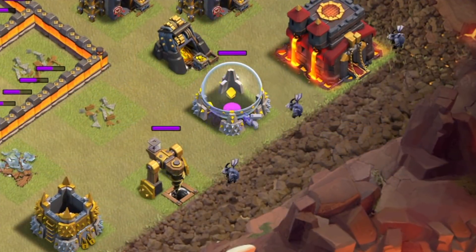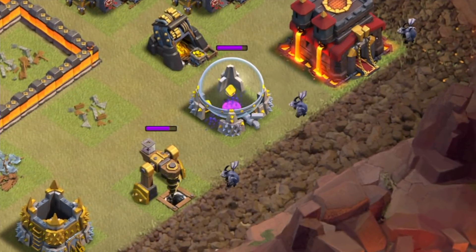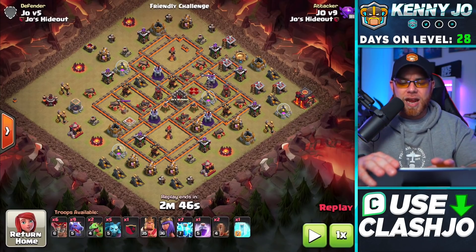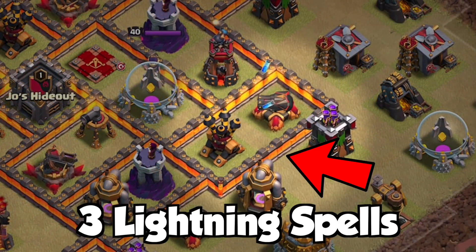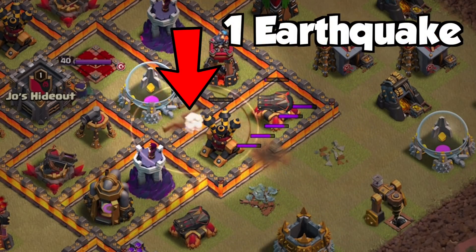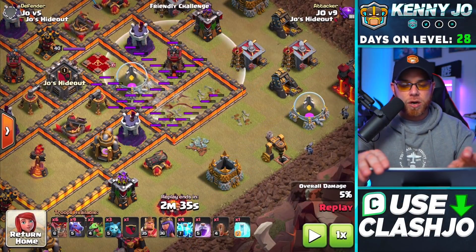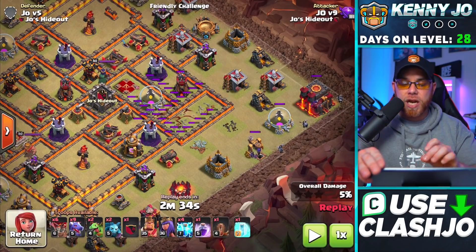We also need to remember that we have to clear exterior buildings, so we might want to use our minions to start clearing those as well. We're going to select this air defense over here and use three lightning spells and one earthquake spell. We'll drop three lightning spells, destroy the archer tower, come inside the village a little bit, and drop the earthquake spell to damage multiple buildings. You'll also see that we place our minions to start clearing buildings since we eliminated this archer tower, giving our minions free range for a while.